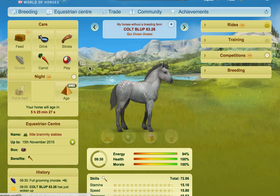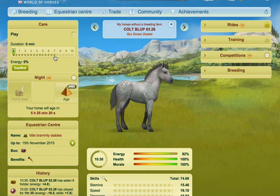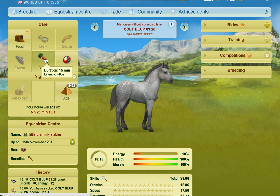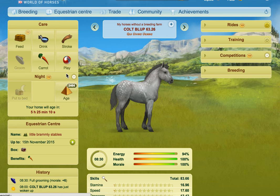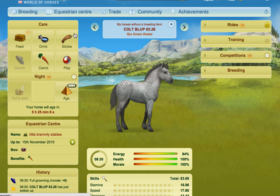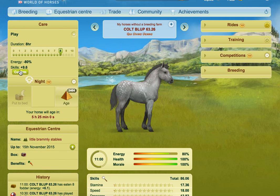I always get ageing points when I'm trying to record something — it's a nightmare. So we'll do another hour and a half of play, go back and feed, then do some more play again. Stroke again when the foal's energy is low, then drink and carrot. This time we should be able to do a little bit more. Basically you just want to be using up your energy but leaving yourself with at least 20% energy on your foal. So we'll do about two hours this time, feed it, and then do all the play.